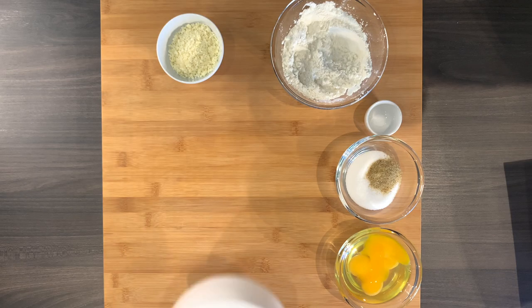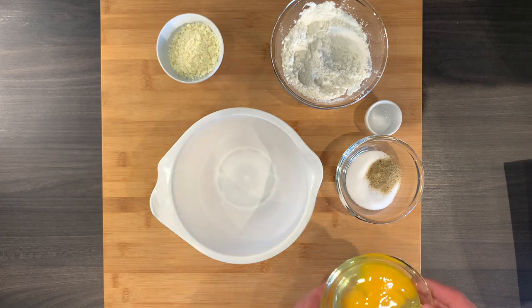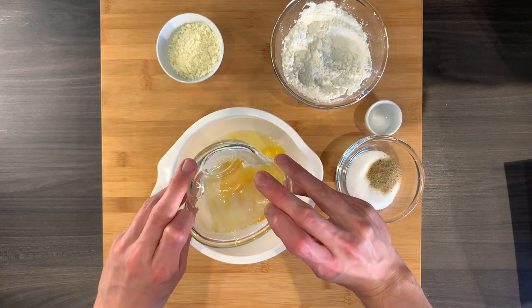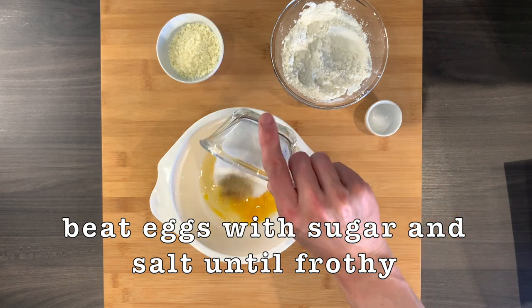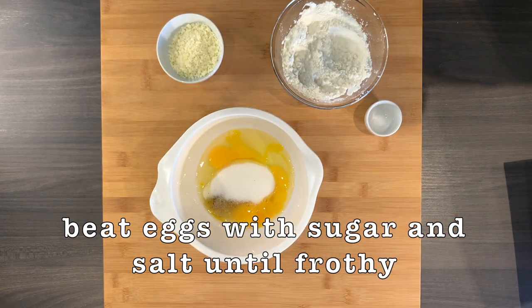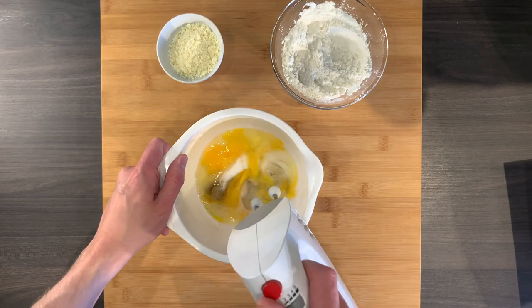Now we will bake two sponge cakes. We will prepare the batter for both cakes, divide into two, and bake both individually. If you are a proud owner of two 20 centimeter baking dishes — I'm not — you can bake both at the same time.